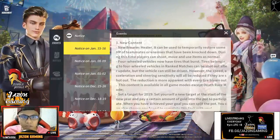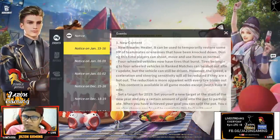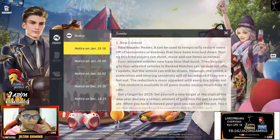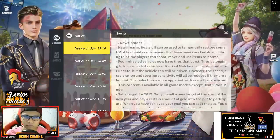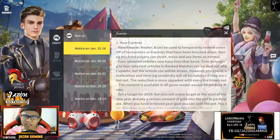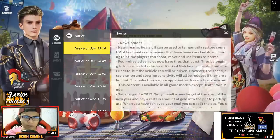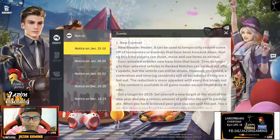The firearm healer can be used to temporarily restore some HP of teammates or enemies that have been knocked down. What's really weird is that it says enemy - so if you knock down an enemy and you shoot them with the healer weapon, it revives them. It says temporarily, so that means they can die again. I don't know how that works, so maybe we'll try that later in the game.